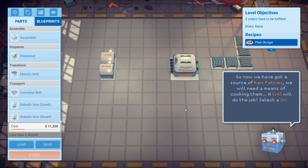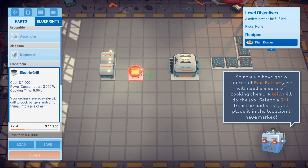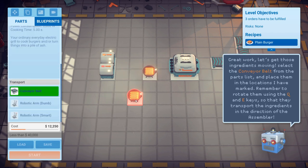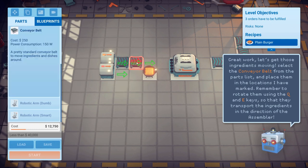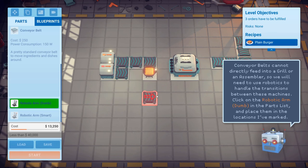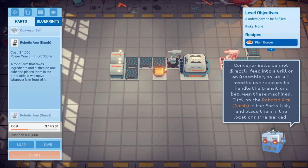A grill will do the job. Select the grill from the parts list and place it in the location — we'll put it right where it wants to go. We understand how things work; this is not our first rodeo. Select the conveyor belt from the parts list. Conveyor belts cannot directly feed a grill or an assembler — we'll need to use robotics to do that.